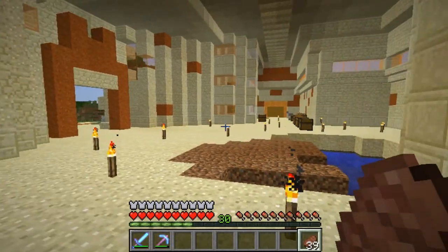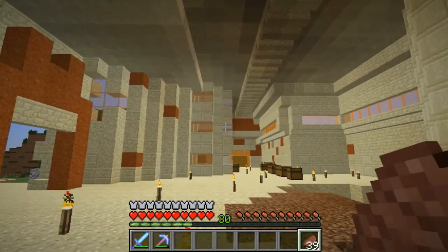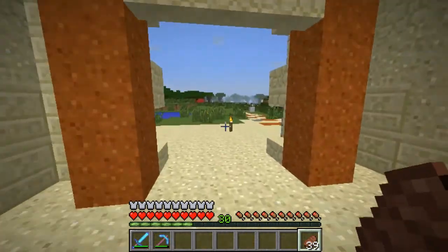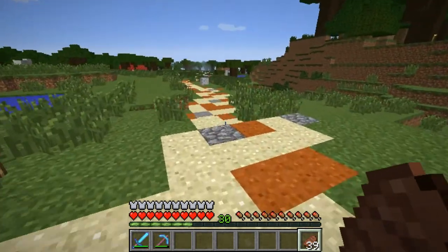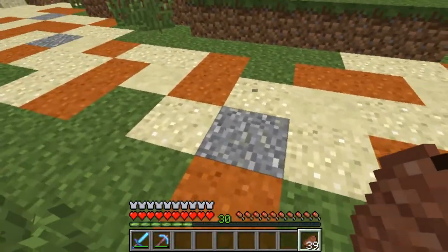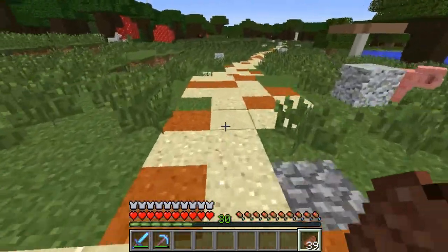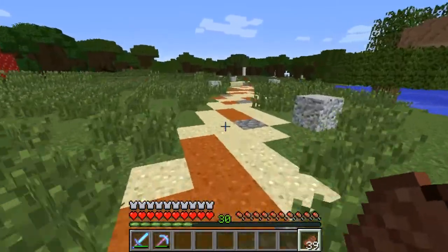Hey everybody, it's Patchwing here and we're back on the Random Acts of Crafting vanilla server. We're inside the sand castle right now, still not finished with chests inside even though we have our pail. Today we're gonna work on our path back to spawn. We made a pathway with sand, orange sand, sandstone, and a couple stones to give it that rocky feel. It's very random - every block is randomly placed, wider in some spots and thinner in others.